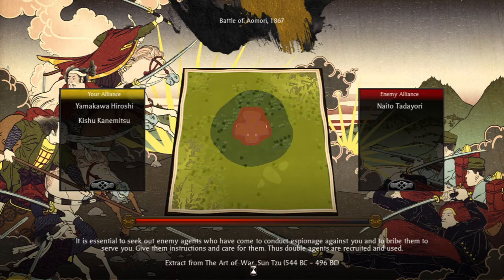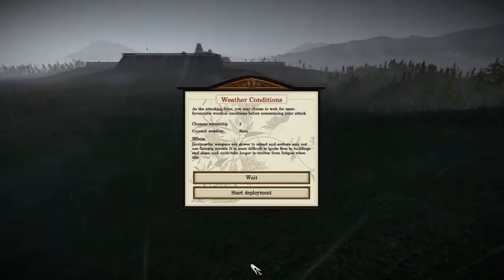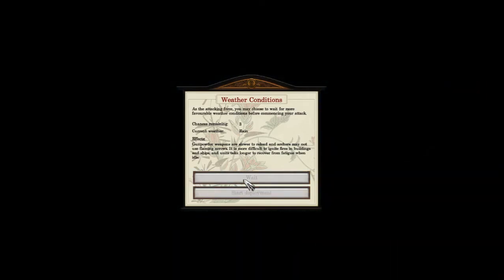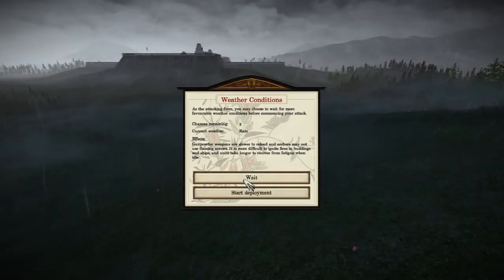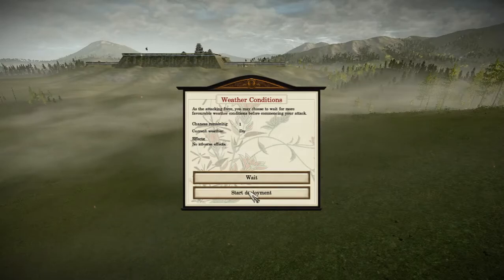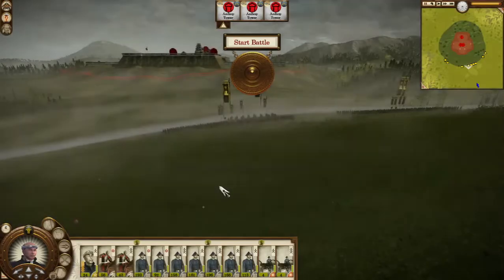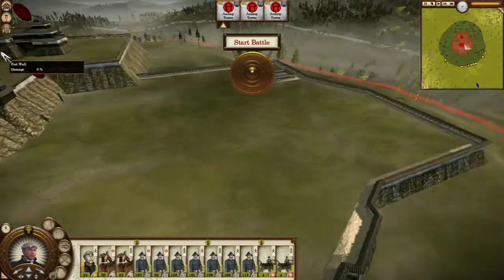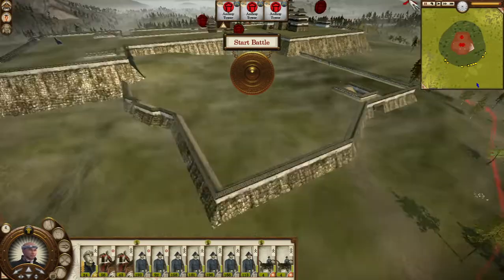This is the Northern castle — the same style of castle. Sorry about that, thought somebody was at the door. Okay, rain — let's wait. Start deployment. Okay, now let's take a look at this castle. Hey, this is a very nice castle.